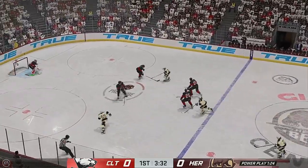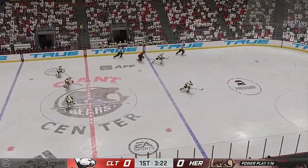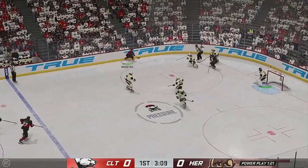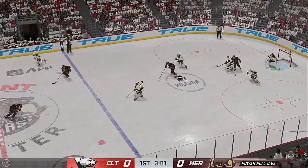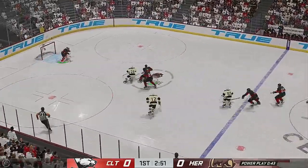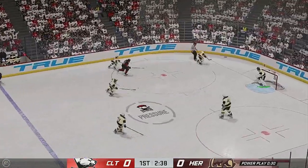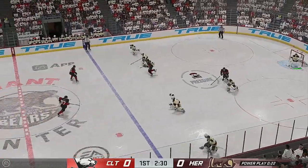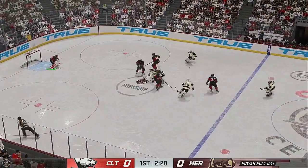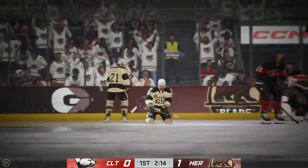They get it out of the defensive end. Battle along the boards. Charlotte's got a hold of it along the wall. Bears will play it in their own end. Great pass from off the right side. Trying to get it out of their own end, and he moves the puck across the blue line out of the defensive zone, down the left wing and into the offensive zone — it's in the back of the net!